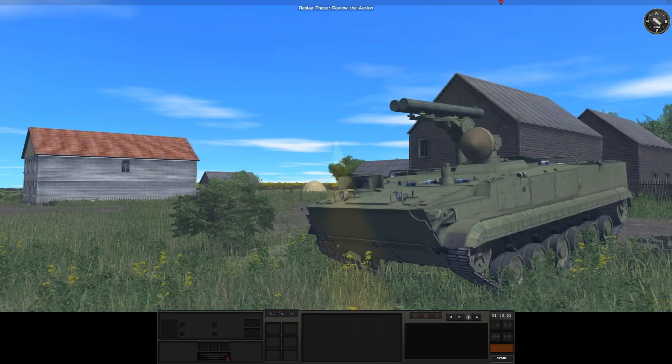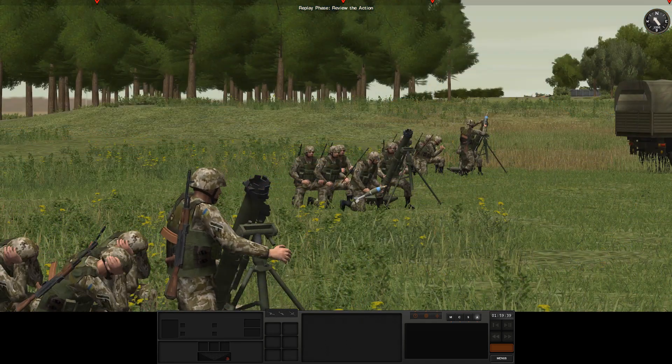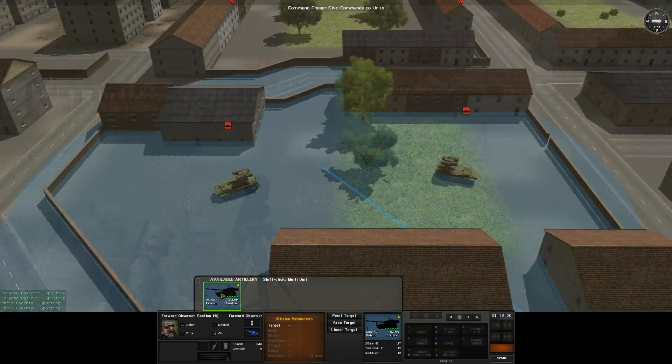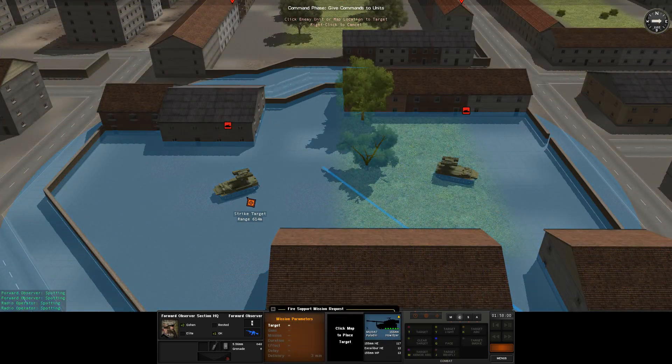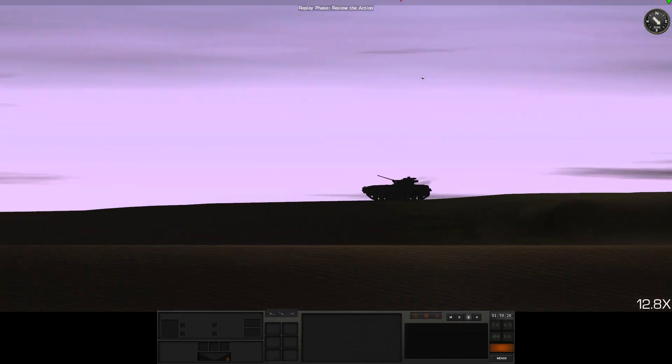All the capabilities one expects on the modern battlefield are included, such as active protection systems swatting incoming threats, UAVs transmitting valuable intel, and precision-guided artillery munitions that find their mark in one shot.